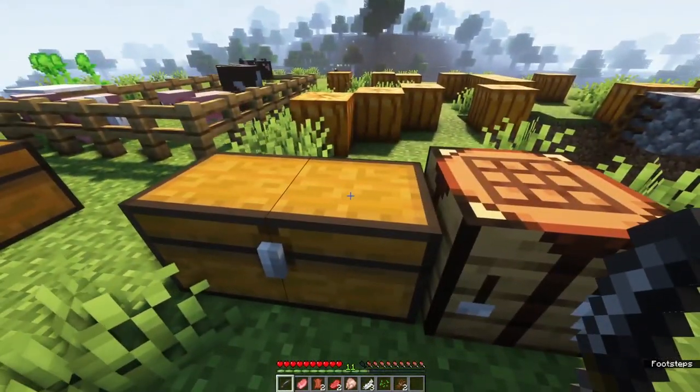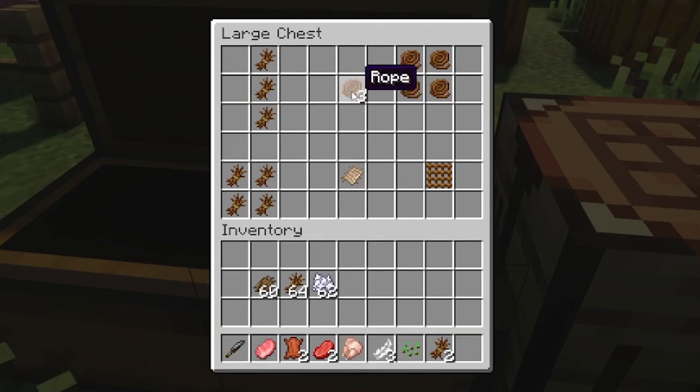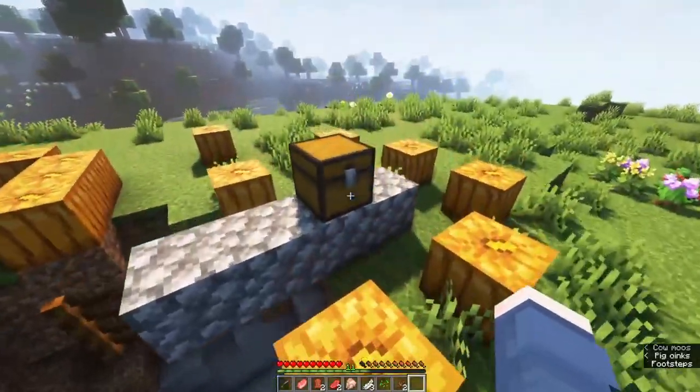As you cut grass, you'll gain various different things, and one of these new items you'll get are called straw. Straw can be useful for various different things. Some of the core recipes you'll get to know are creating rope with three straws in a rope-like fashion, or a canvas with four rope in a square pattern. We'll get back to canvas a little later, but rope can be useful for various different things.